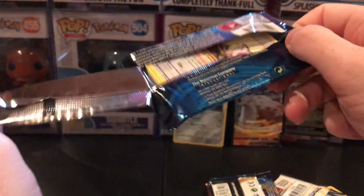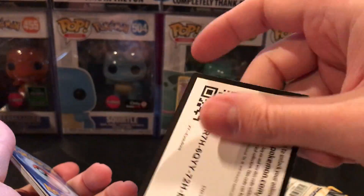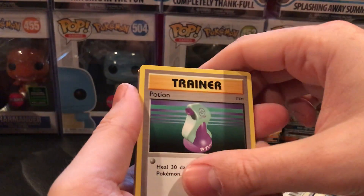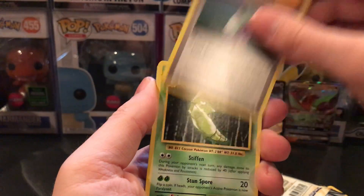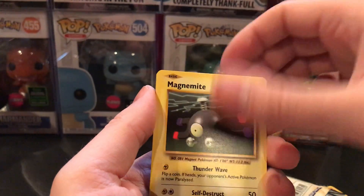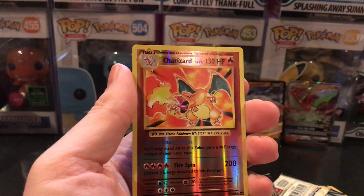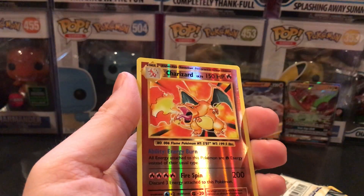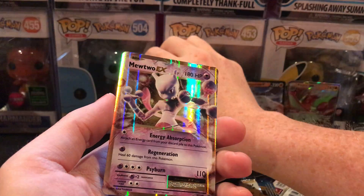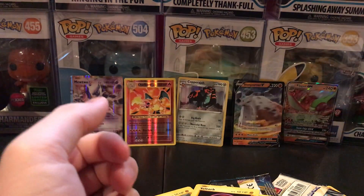Last pack, guys — Evolutions. If we could hit the Charizard it'd probably make up for this whole session. Potion, Metapod, Professor Oak's Hint, Rattata, Caterpie, Magnemite, Voltorb, Sandshrew... a Reverse Holo Charizard, and a Mewtwo GX! Wow, that's a pretty decent pull out of that one pack. I'm pretty excited about that.